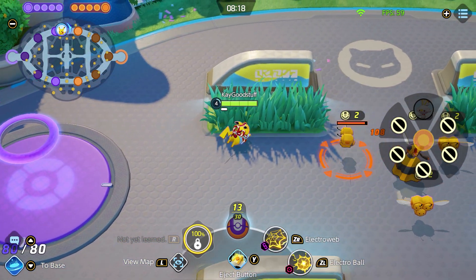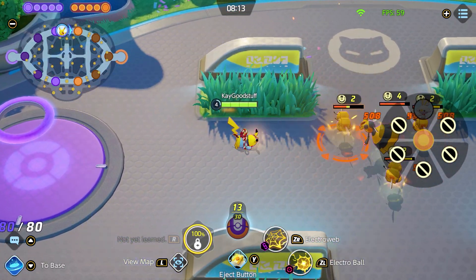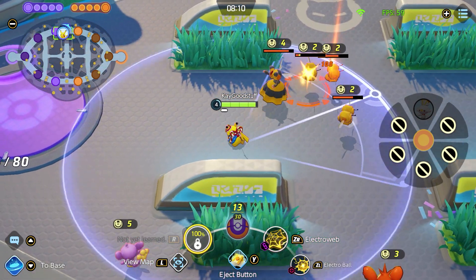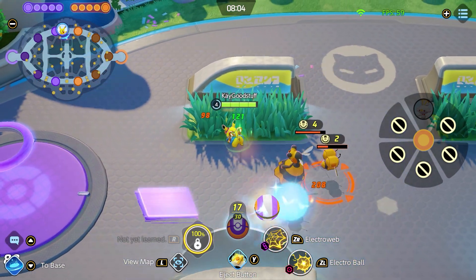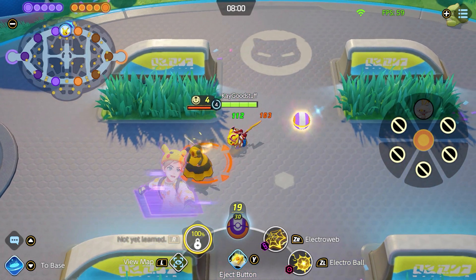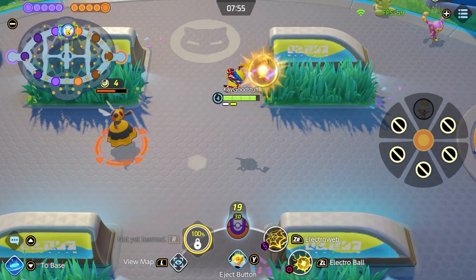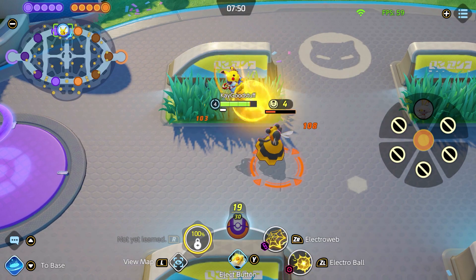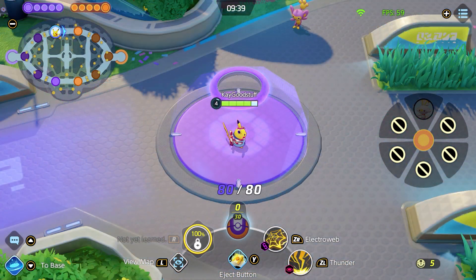Electroball is one of my most favorite abilities with Pikachu. The range is quite good and it's always a sure hit, hitting multiple enemies in its path. Even if the Pokemon teleports away or escapes when triggered, the move will still hit. Combined with Electroweb, you can root enemies and then strike with big damage, and if the enemy has low HP the damage is increased — a very viable option.